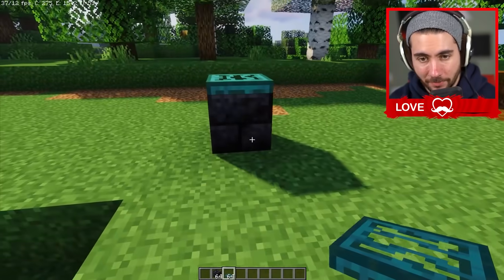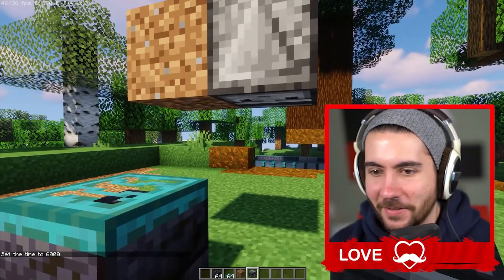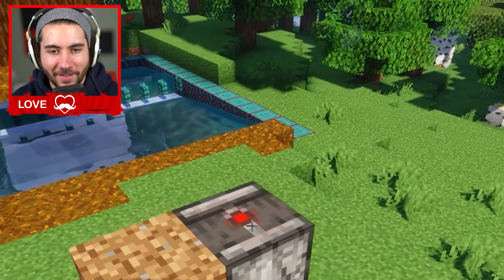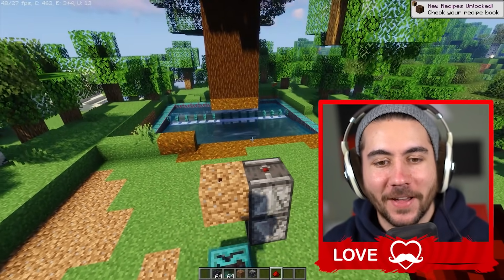There's actually a ridiculous amount of steps here. Double observer — this is getting a little bit much for me folks. How do you... Yo, look at this. Is this how you make a repeater with this? What the heck? I didn't know you can do that — look, it just keeps flashing. You can make a repeater with two of these. Who knew? I didn't know that. That's crazy.